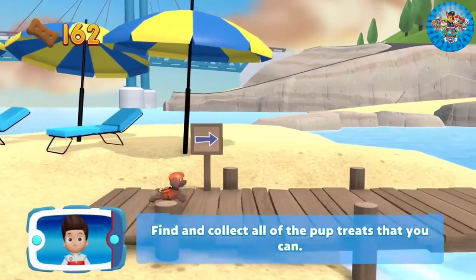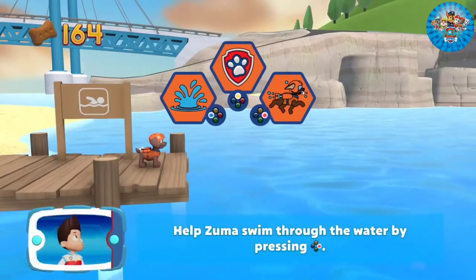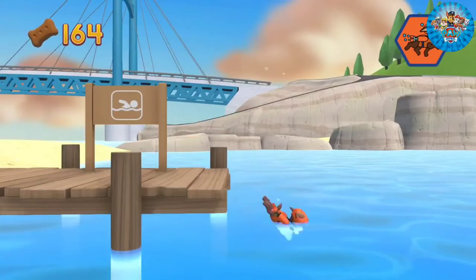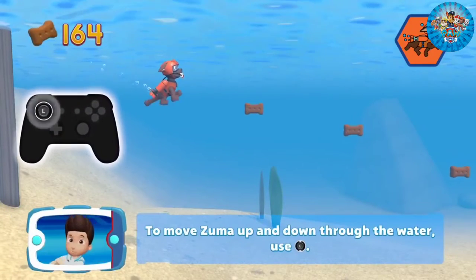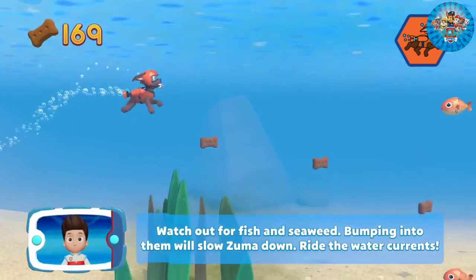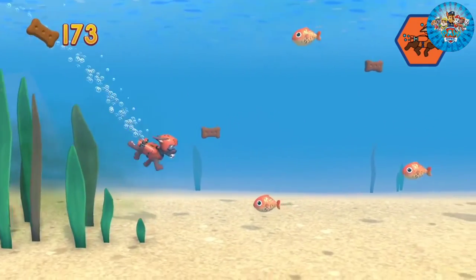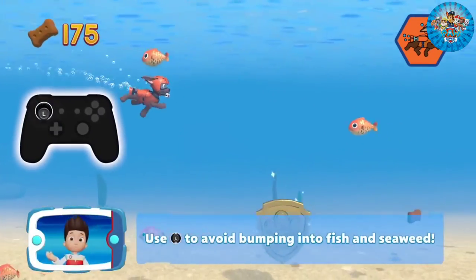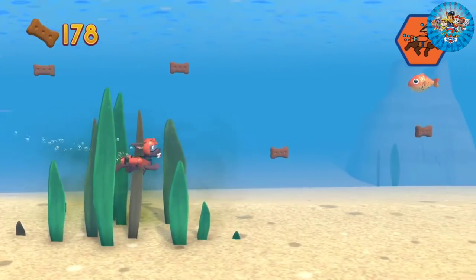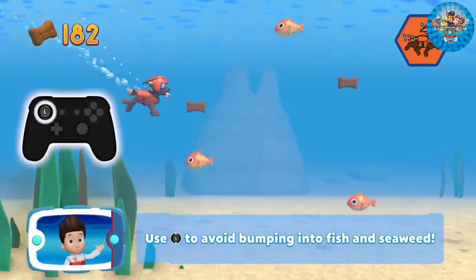Find and collect all the pup treats that you can! When you see the swimming sign, it means that Zuma can swim through the water. Help Zuma swim through the water — ready? Set? Get wet! Help Zuma to swim! To move Zuma up and down through the water, use the left stick! Watch out for fish and seaweed — bumping into them will slow Zuma down! Ride the water currents! Use the left stick to avoid bumping into fish and seaweed! Collect all the pup treats in a mission to earn special pup treat awards!